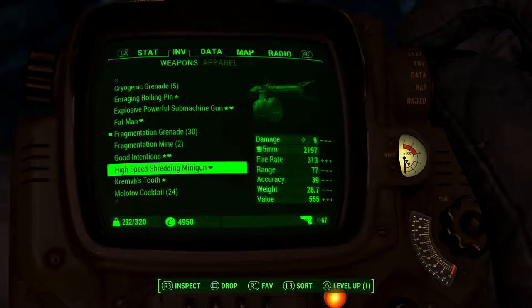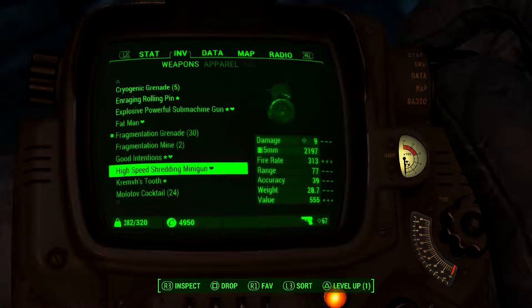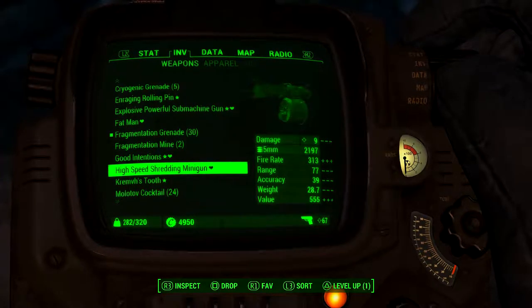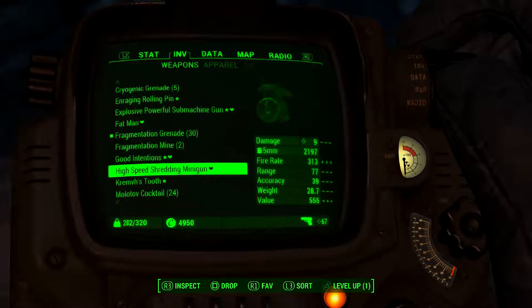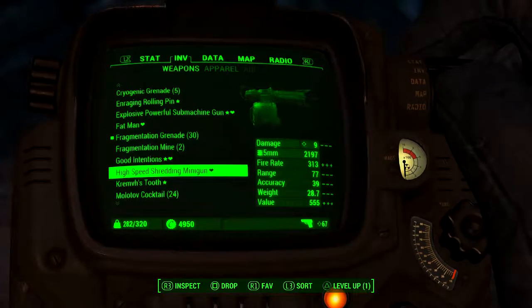What's up guys, Man Cave Studio here and welcome to Fallout 4. In this video I'm going to quickly show you where to find this weapon — the high-speed shredding minigun. It's not a bad weapon, and here's a quick demonstration.